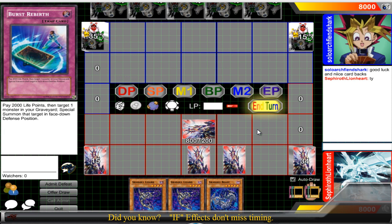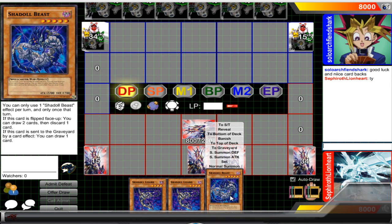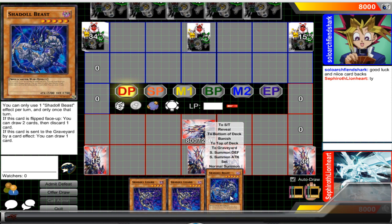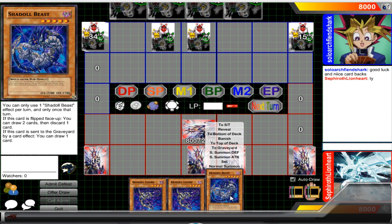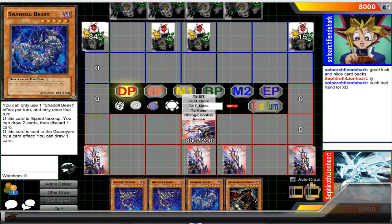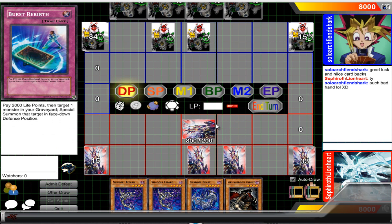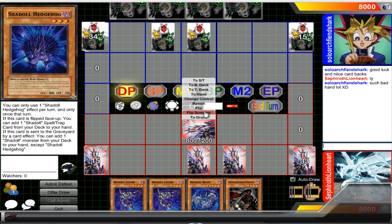It's made up of darks and spellcasters. There's one tuner in the deck, which is Shadal Falcon. There is Shadal Beast here. He happens to be a flip effect that does a graceful charity sort of thing — you draw two, discard one. And your discard could be something really good. I'll show you how it works.